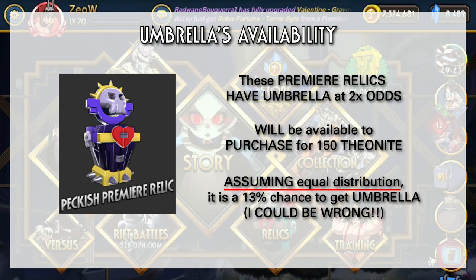Even though the odds are twice for these Relics, we do have 15 characters now and the odds is still quite low, so be sure you know what you're getting at. I made a rough calculation — and this could be false, I do not have any data or knowledge about this — assuming that every character is distributed equally, with twice the odds you have a 13% chance to get Umbrella from this Relic. Do not quote me on this. I could be completely false because this is assuming every character is distributed equally in these Relics, which could be wrong.